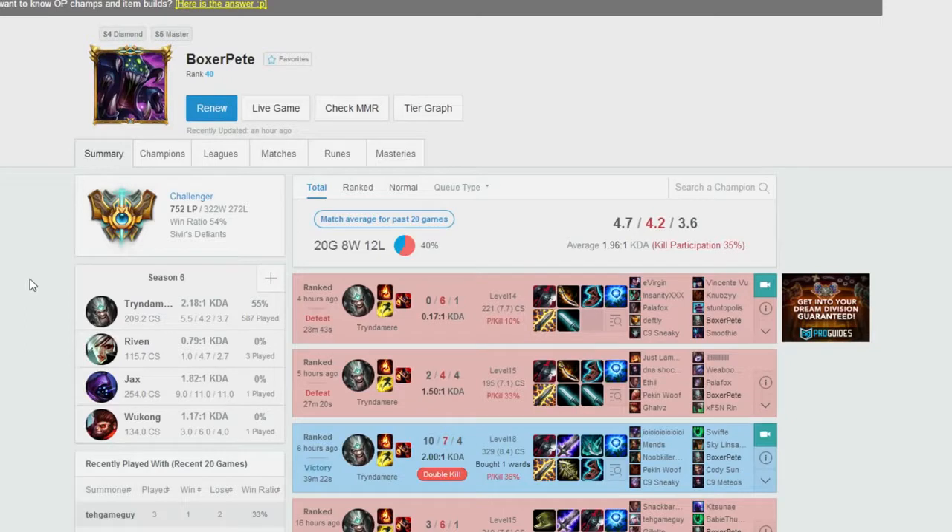Ladies and gentlemen, my name is Mickey C aka TheLowHounds and welcome to another League of Legends video. Today I bring you another build guide — this time on the highest rated Tryndamere in North America. He goes by the name of Boxer Pete and he does have a stream, link in the description. He also has a YouTube channel, link in the description as well. He's currently ranked 40 in Challenger and has over 500 games on Tryndamere.